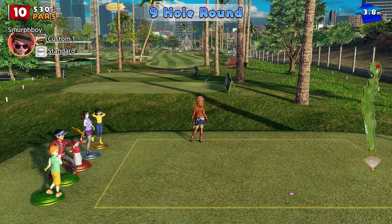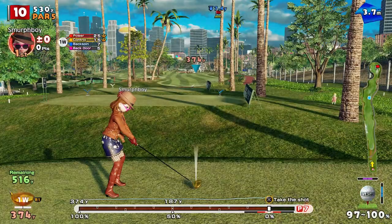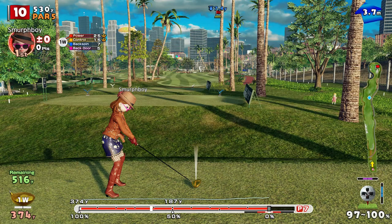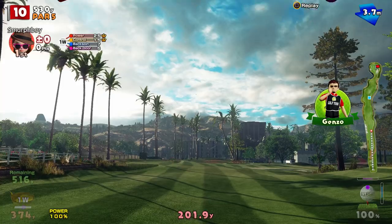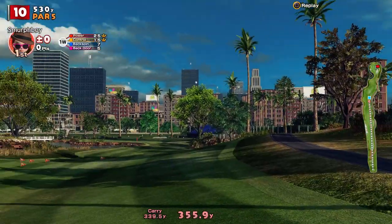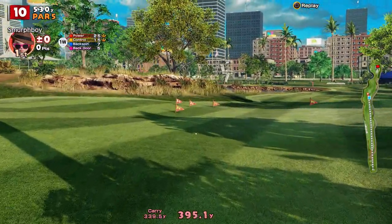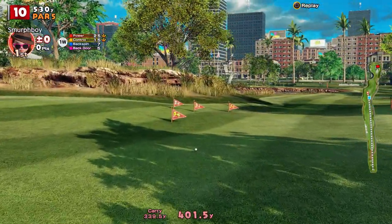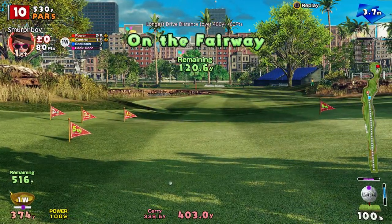So we've got 10, downwind, big dog out. Let's see how far we can get it. Top of the impact, got the topspin. Not that I think ultra-topspin matters much — it just turns the sway down, I think. That's alright. A little kick to the left there. So 120 left.